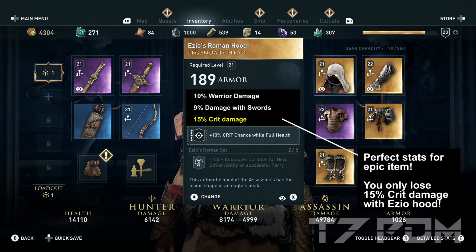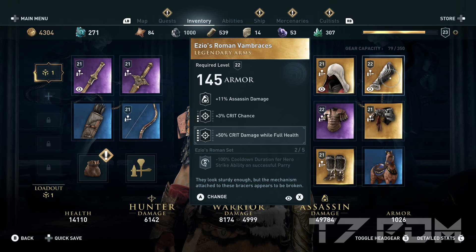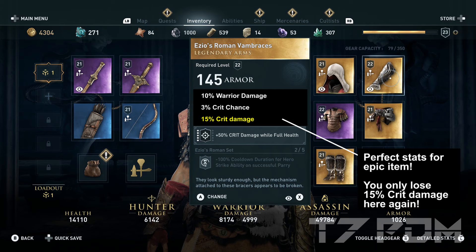For our bracers we will also use the bracers from the Esio set because they have a 3 percent crit chance engraving already on them, which is a higher bonus than the 2 percent we could engrave ourselves — so we get a 1 percent additional crit chance just because it is already on the item. We can still engrave the 50 percent crit damage while at full health. A perfect epic bracers would have warrior damage, 3 percent crit chance, and 15 percent critical damage with the 50 percent crit damage engraving. Using the Esio's bracers, you only lose 15 percent crit damage compared to a perfect epic item.